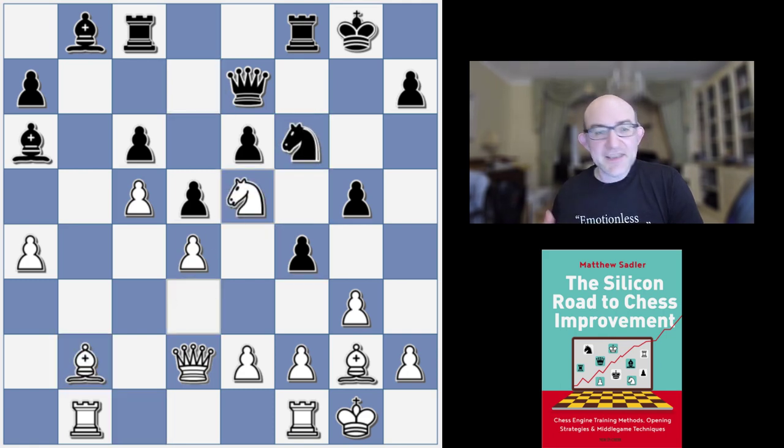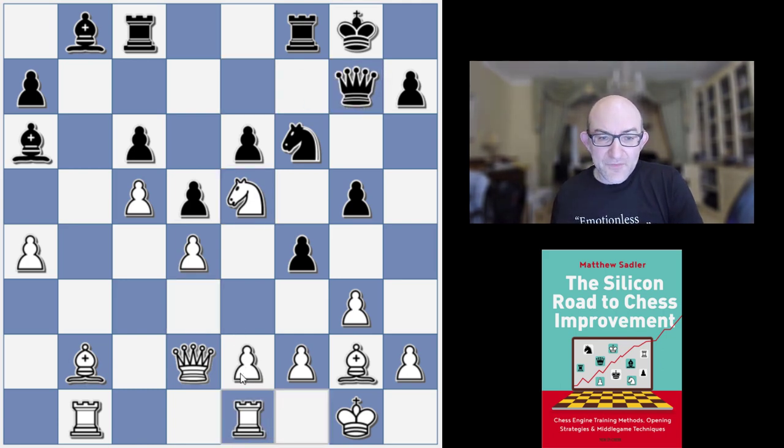Bishop b2, Knight f6 and Knight e5 — really trying to block that b8-h2 diagonal, and then White will be able to play moves like f3 to try and keep Black out of some key squares. Notice though how inconvenient this bishop on a6 is — cutting across, hitting the pawn on e2 and stopping White from ever playing e3. So Queen g7, Rook e1, Queen h6.